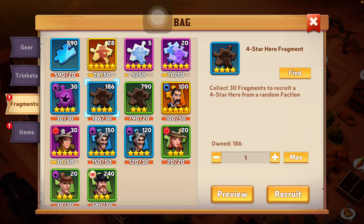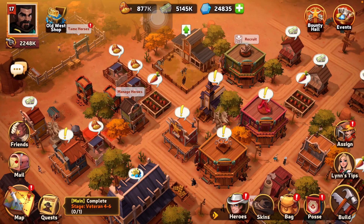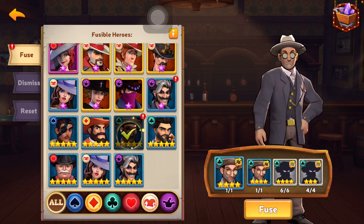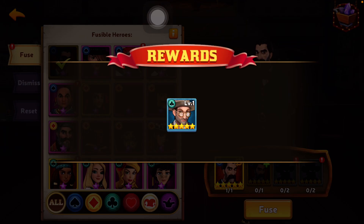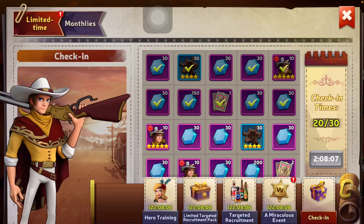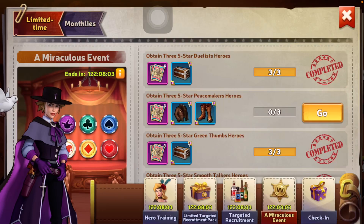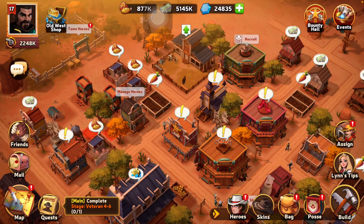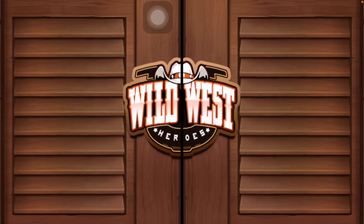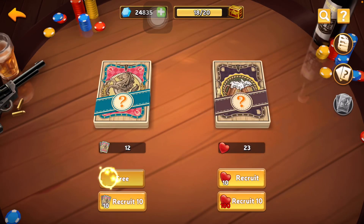We're going to open up all the four-star fragments we got. Let's see if we can fuse anybody. We are able to fuse and get another Clover — turned him into a five-star. That works! With that we'll be able to complete that challenge — we already had two, and now we have the third. Boom, we got another one. We're not done yet — still going to see how much more of this event we can complete.